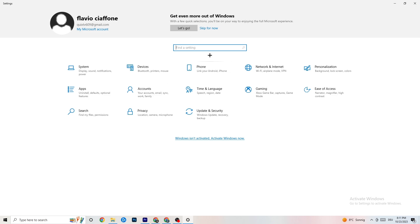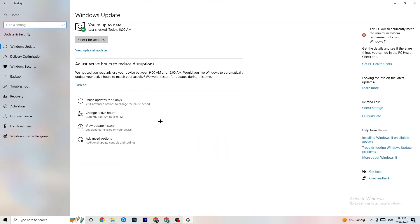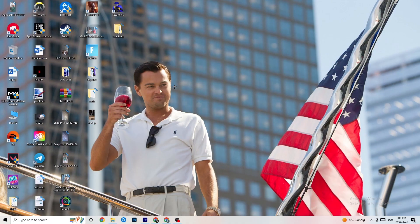Go back to your main Settings and click on Update and Security. Stay on Windows Update and check for updates — I really recommend making sure you have the latest version of Windows, as this will increase your system's performance and help with basically every issue you're currently having. Update to the latest Windows version.